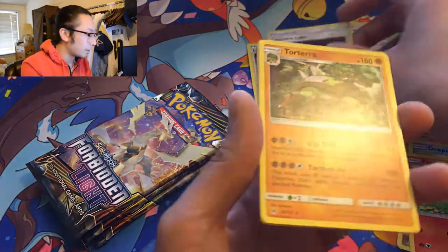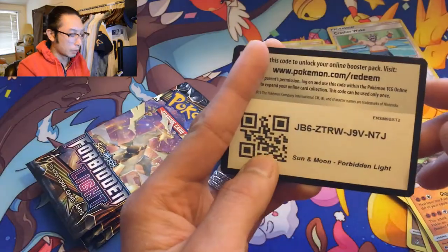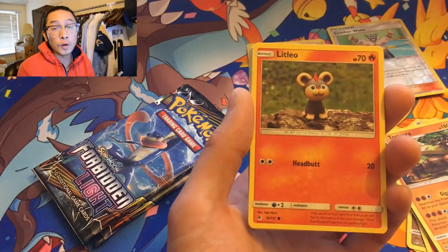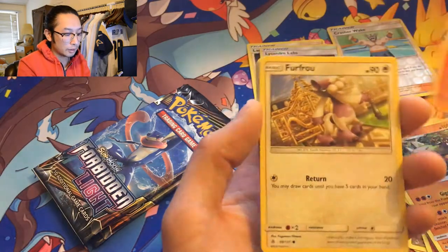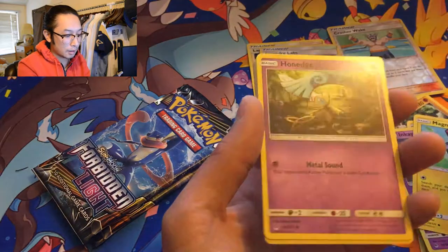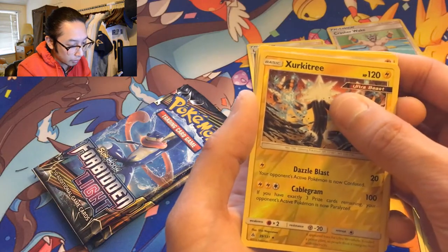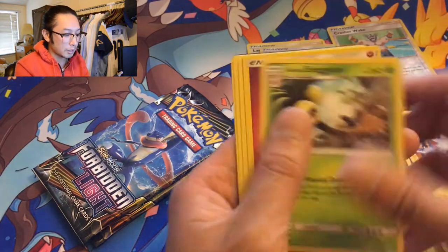Another Torterra — that's depressing. Three more packs, let's pull a rainbow rare, let's pull a full art — the first full art of our Forbidden Light journey. Litleo, Furfrou, Inkay, Magnemite, Honedge, a reverse holo Zygarde — is it Alolan Exeggutor?